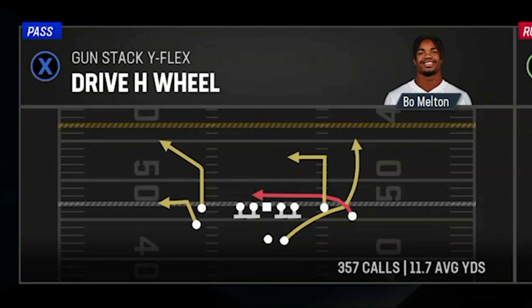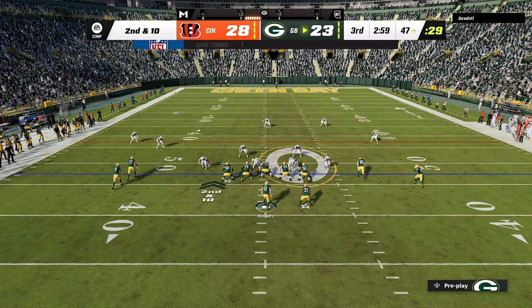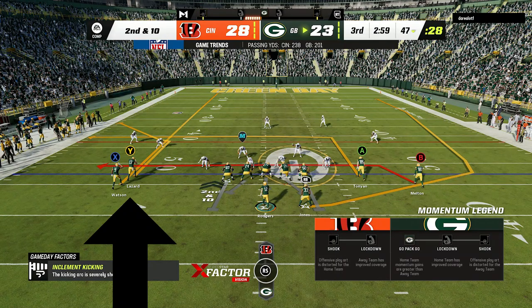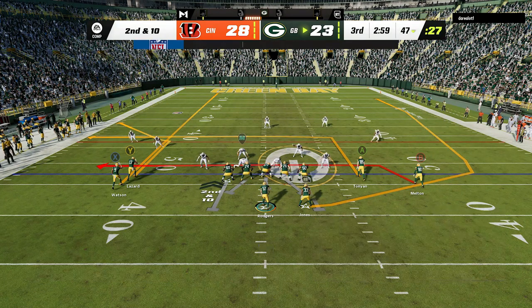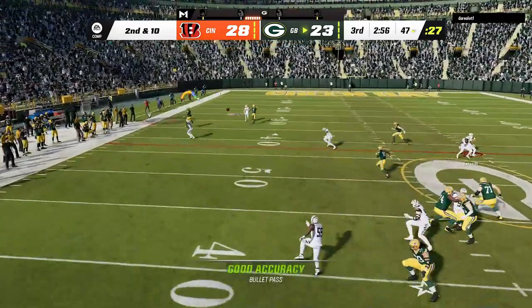The next play is another very easy one-play touchdown, although it works against very different defenses, and that is the Drive H Wheel. This play is from the same formation but is used very differently — I typically use this against man coverage like Cover 0 and Cover 1. You can also use this against zone coverages, as the corner route will get open against any zone. All you have to do is run from a hash mark to the short side of the field, put the X route on a streak, and the streak will pull back any zone in the area, letting the Y route get open to the sideline.